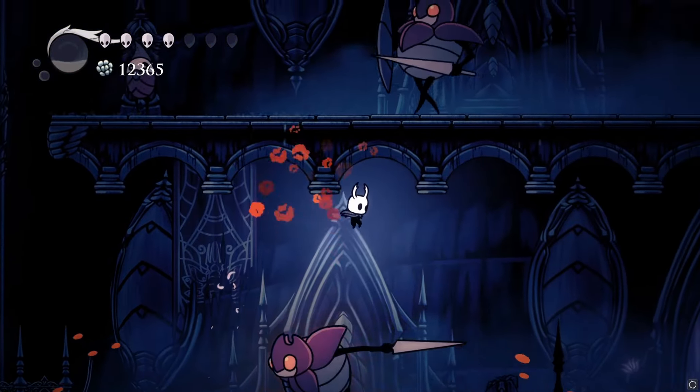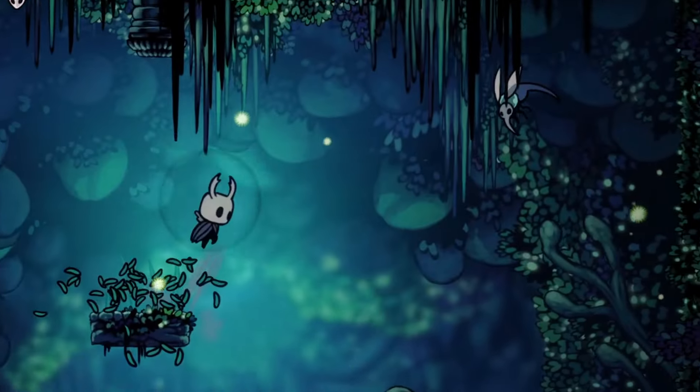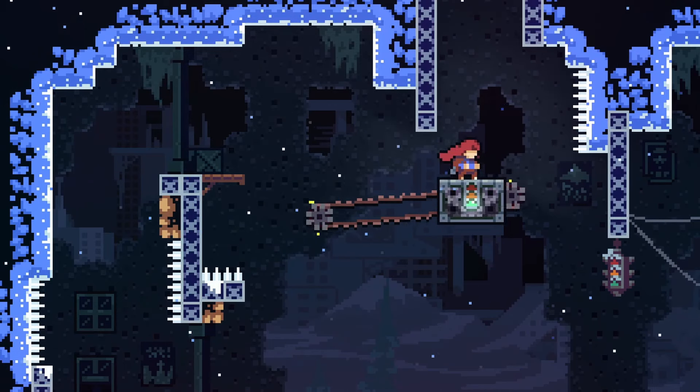We can see how a combat-oriented platformer, Hollow Knight, has a ton of jump airtime, allowing the player to easily line up attacks. Celeste, on the other hand, has quite a short, bouncy jump, well suited to its methodical levels and energetic dash.